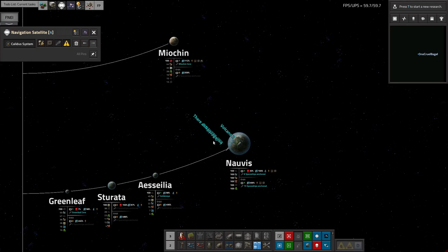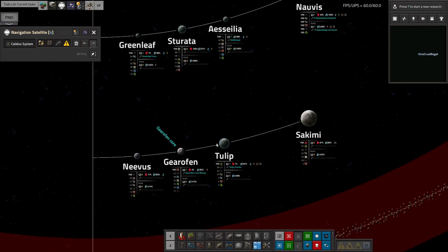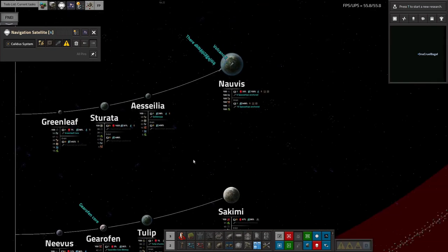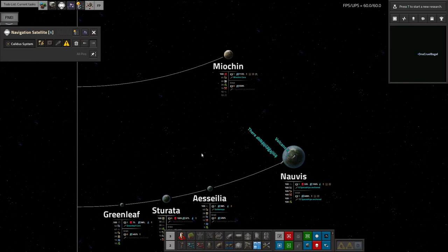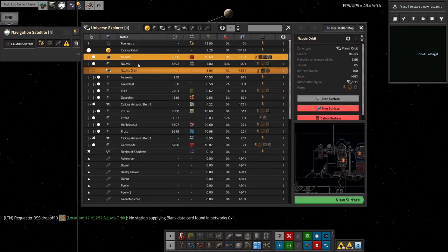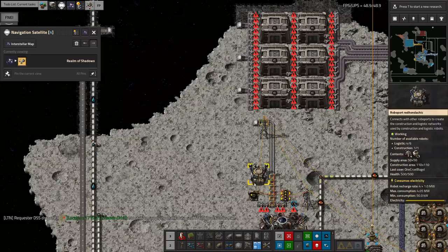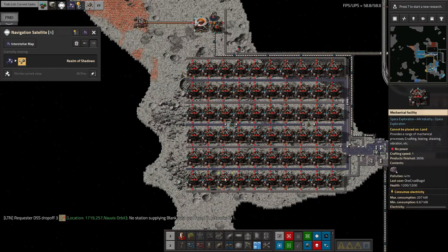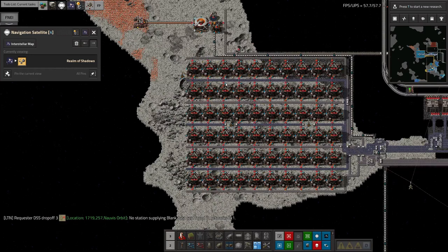I now actually have enough Naquium, which is a bizarre feeling because I've never had that before. There's no ship even at Tulip. We've got to the point where my upgrades to the Naquium production facilities are sufficient that at my current rate of usage, we've got more than we know what to do with — and that is amazing.